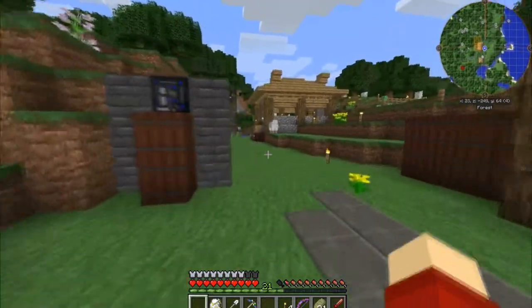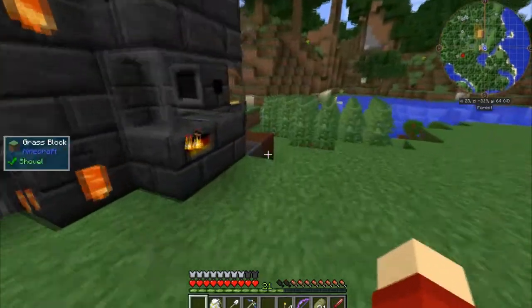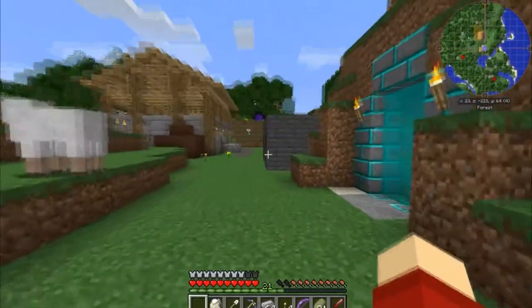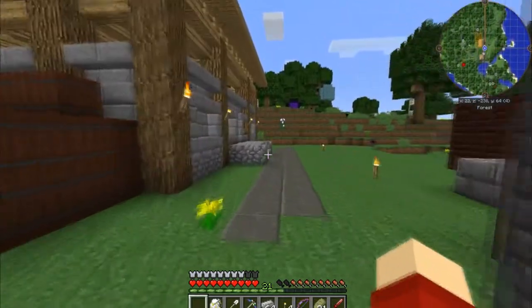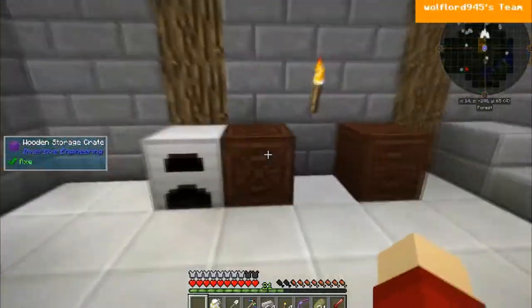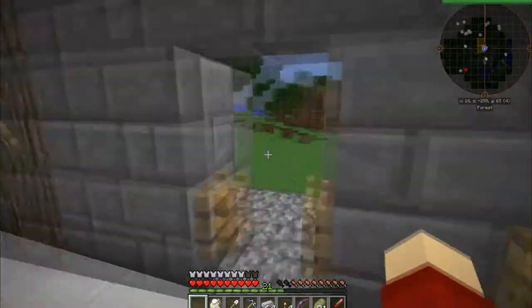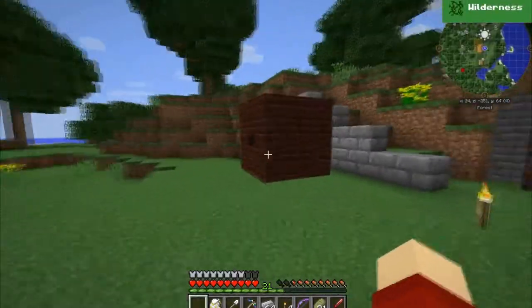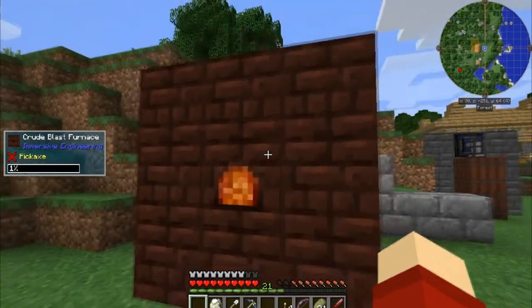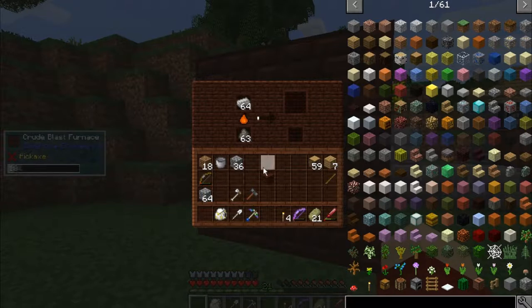We now have our blast furnace — fantastic! I need to go grab a stack of iron and some coal coke, and we can get this going making a bunch of steel for us. I think we're going to end up with a lot of slag left over. I like this better than the small Industrial Craft one.